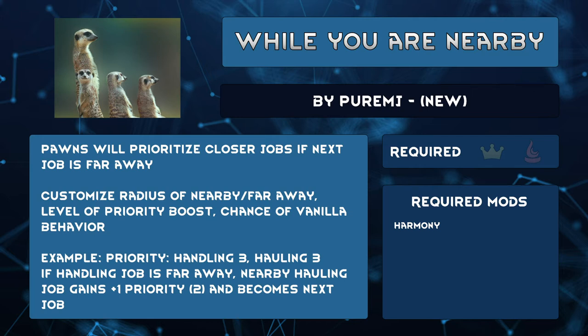You can customize what is considered near or far and how much nearby jobs are boosted. They'll still go back to base for non-work jobs like eating and sleeping, so you might want to set their schedules for work instead of anything. To stop pawns from being stuck in an area, they have a, by default, 5% chance of sticking to vanilla behavior and walking across the map.